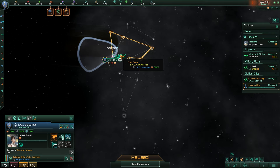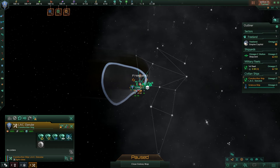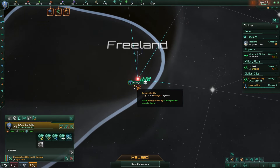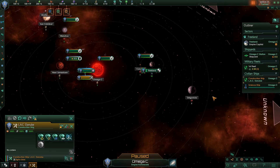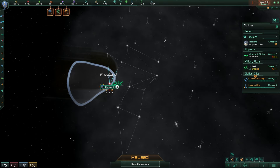We may even need to build another science ship for exploration. For the construction ship, I'll take no fleet actions. Looking at the resources, we have three research, two minerals, and two energy. I'm not sure what's best to build first, but I think we should build a mining station first so we can produce more minerals and start developing everything else. I'm not doing anything with military fleets or shipyards yet - we don't have enough alloys.